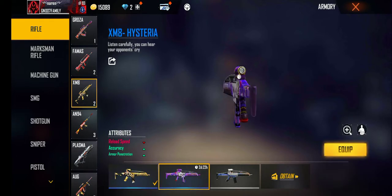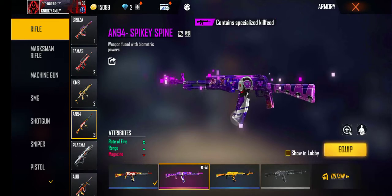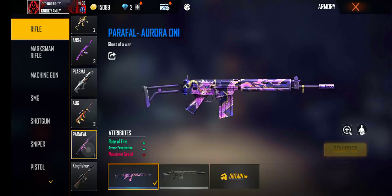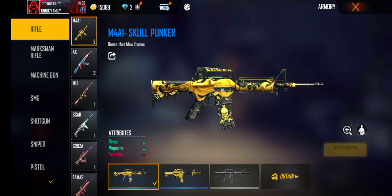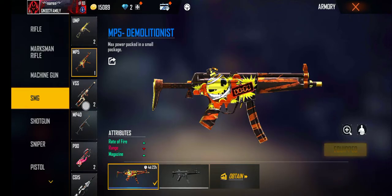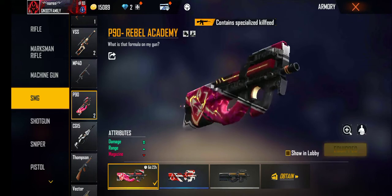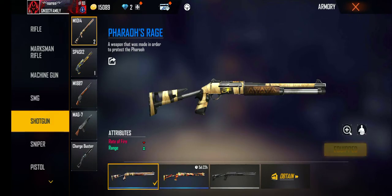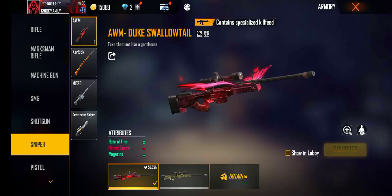It's time for the automatic controller. This is the MP5. Here he is 4Ds. A total P9060s, a total D9960s. This is a shotgun with no shotgun sniper fighters.